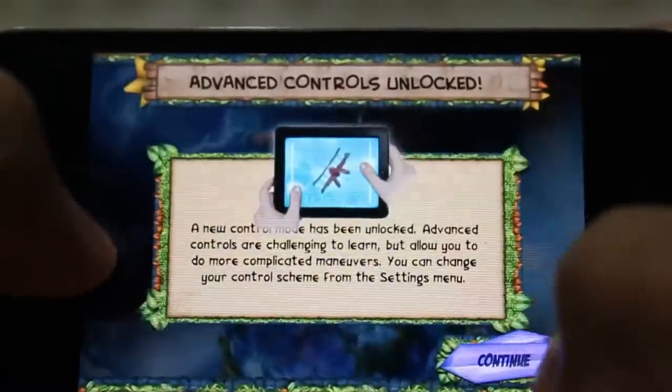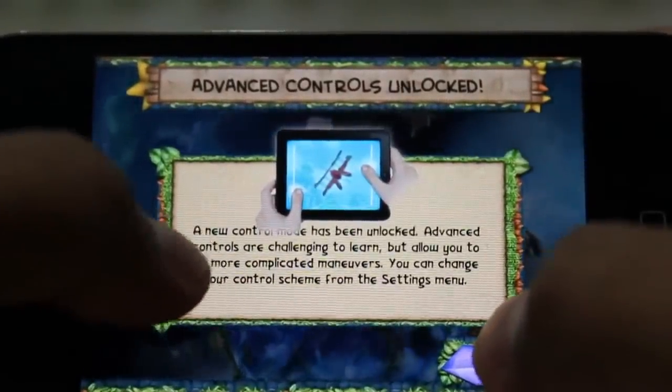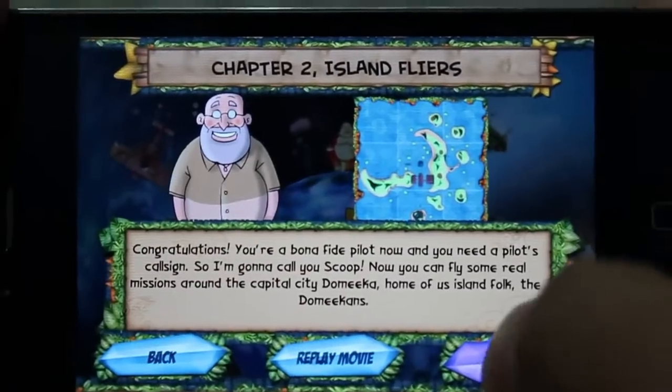Alright, first delivery and this is Chapter 2. Control has been unlocked — advanced control. So now the advanced controls are here. Alright, so this is our Chapter 2.